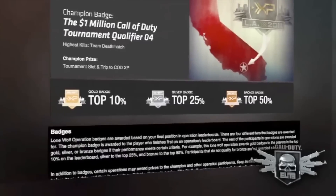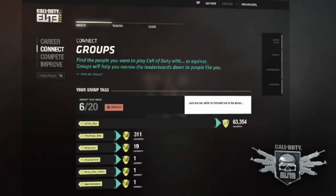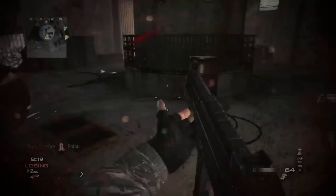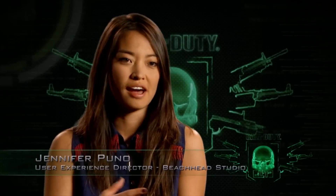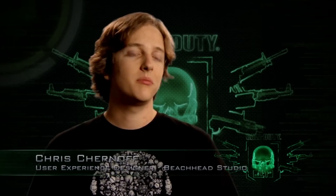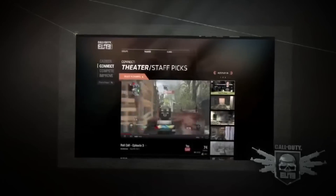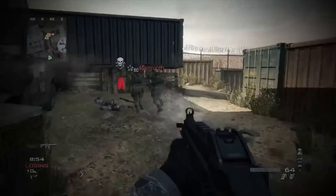The Call of Duty Elite Beta was actually on Black Ops, but they took down the server a few days ago because Modern Warfare 3 was coming out and they were going to prepare for the Elite servers. There are actually four pillars of Call of Duty Elite, but three are dedicated to multiplayer. First of all there's Career, which is single-player — you get to see your stats.